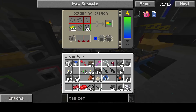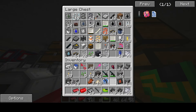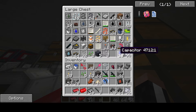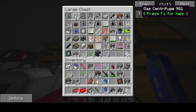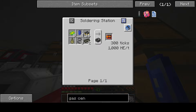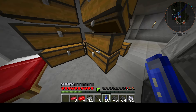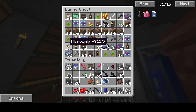We gotta make those circuits — remember those painful-looking circuits? We gotta make more of them. Actually, I've never made these before, so these will be my first time. I gotta find a place to store this. Capacitors are going to be a... oh thank goodness. As long as we have rubber, we're good.